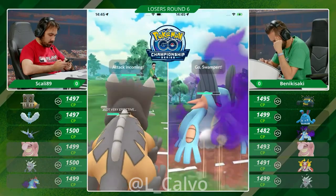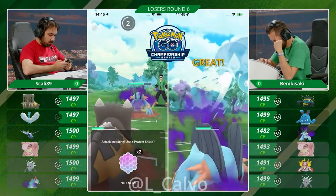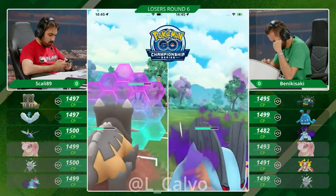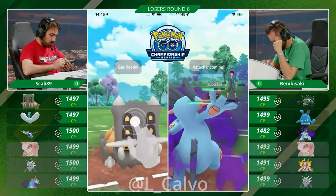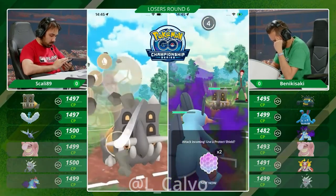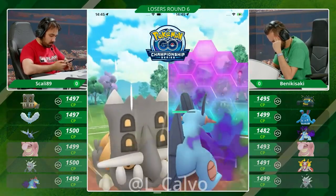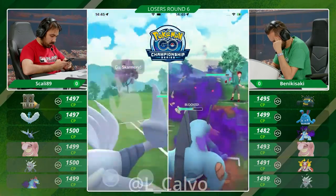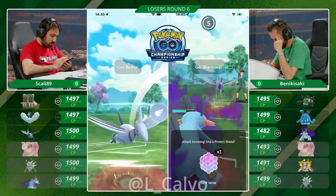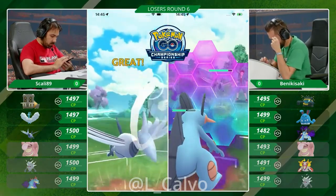Bastiodon still hangs on, getting pretty low. Going for the combo play — Hydro Cannon will knock out Bastiodon from this point. He is preserving the Bastiodon with a shield. We're going to throw a Stone Edge back, and I like that play because even though this is resisted, it might put the Shadow Swampert into farm-down range for the Skarmory. The Skarmory has a lot of energy; the Shadow Swampert doesn't. It has to give up the second shield as well. Benikisaki just gave up the alignment there.